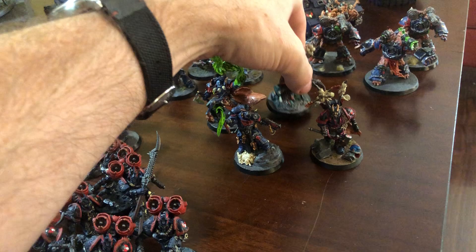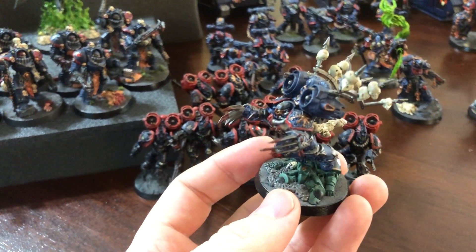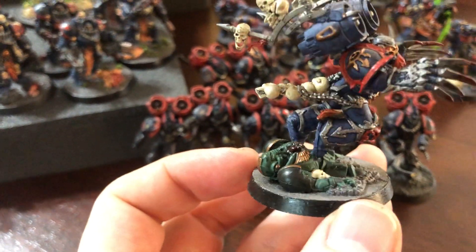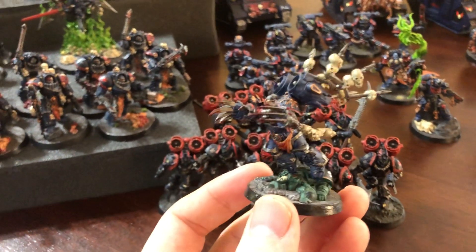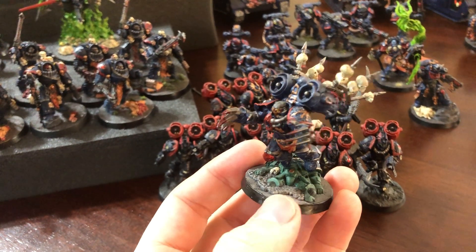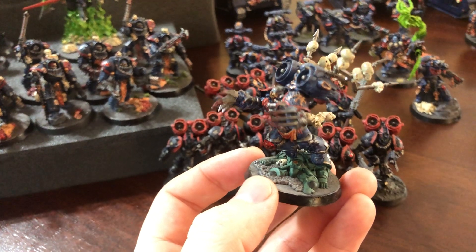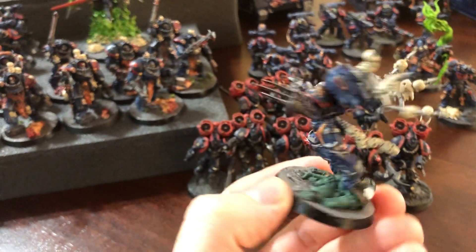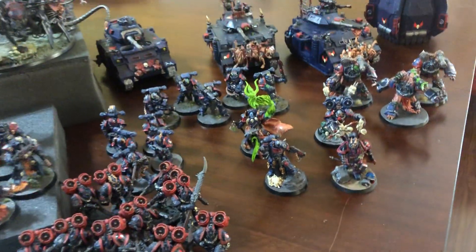Last but not least, a model I'm sure almost every Night Lords player has: Harken Worldclaimer as a Chaos Lord with Jump Pack. I run him with two Lightning Claws and took off that stupid stick so he's jumping directly off the corpse — because I just don't understand the stick. As of two days ago he just got Legends rules, so you can now run a Chaos Lord with Jump Pack officially, or you can just do open play with your buddies and not act like every game is a tournament. But now you can run him in Legends.